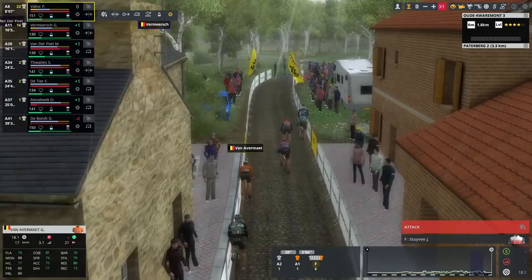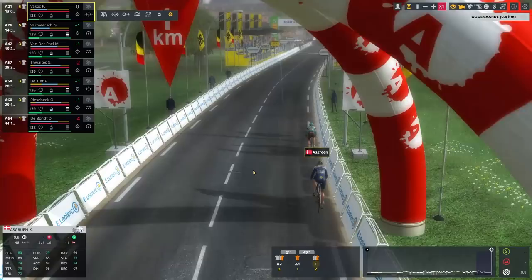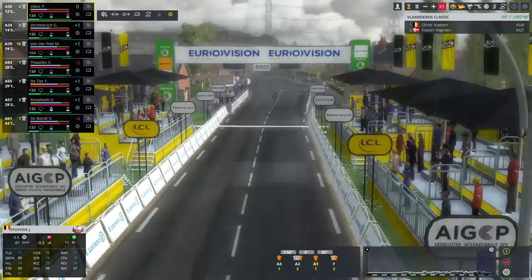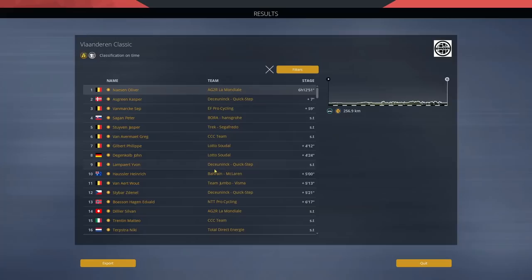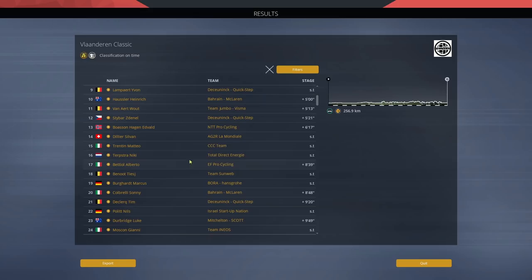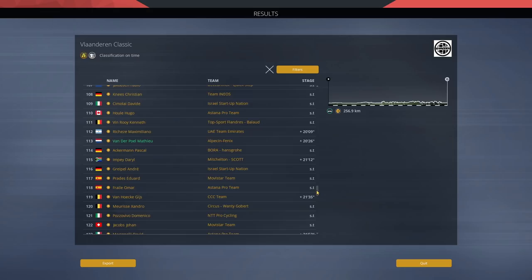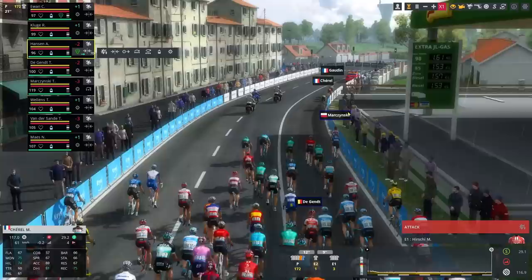On to the Paterberg for the final climb. Sagan, GVA, Van Markant, and Stuyven won't be strong enough to stay with Van Aert and Casper Asgreen, who look the strongest today. Into the final kilometer, Narsen attacks Asgreen and takes it, attacking from a few kilometers ago. Stuyven, Sagan, and Van Markant sprint for third. GVA gets dropped at the end. The time gap counts — Narsen seven seconds ahead of Asgreen. The key point: Van der Poel punctured, the AI were well aware he's a favorite and just didn't let him back in.